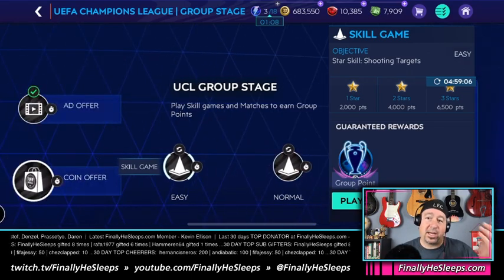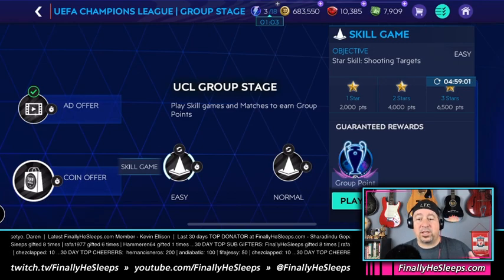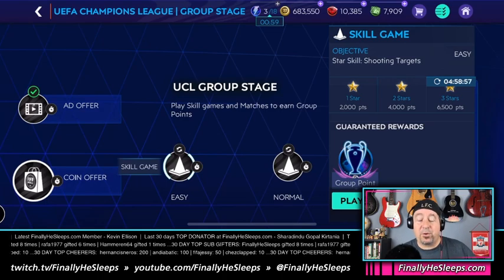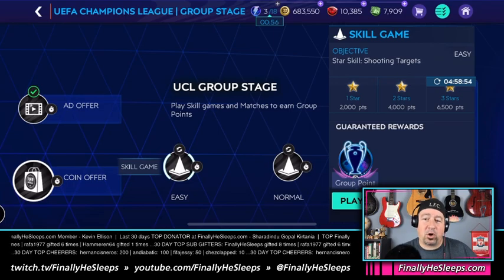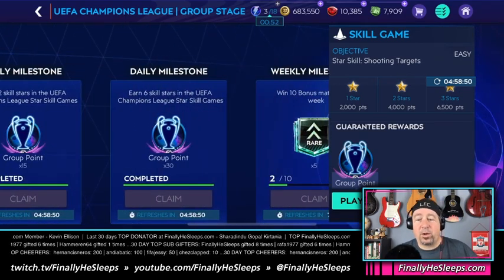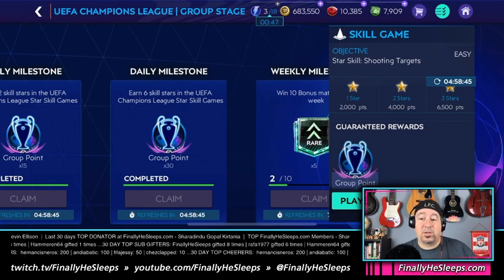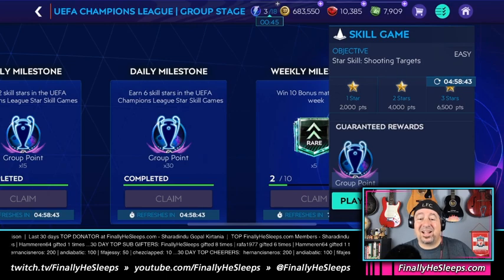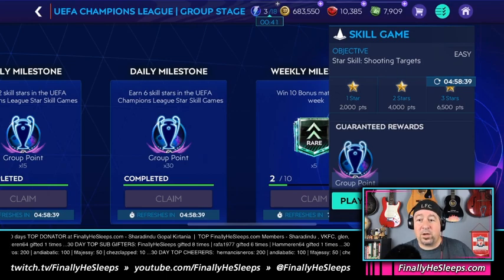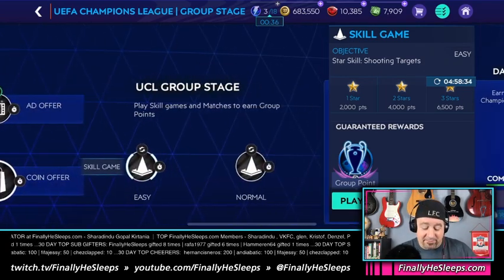It's simple — you have to earn three stars in Easy and three stars in Normal. We didn't really understand why there were two modes if they gave the same rewards, but that's why you have to three-star both to earn the daily milestone for 30 group points. It's a two-week event — 14 times 30 — that's 420 group points total, so don't miss out.